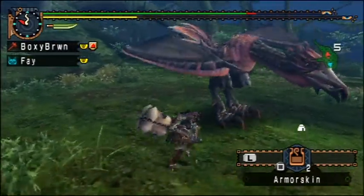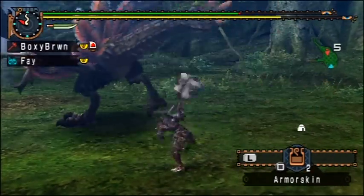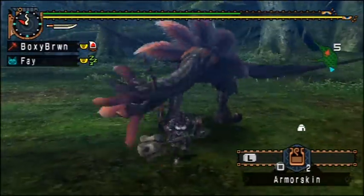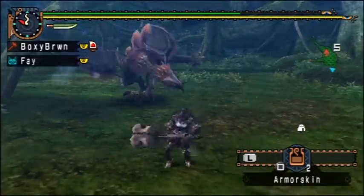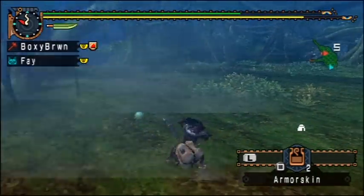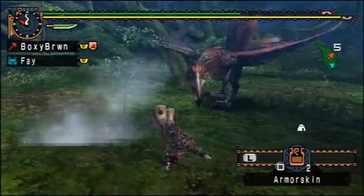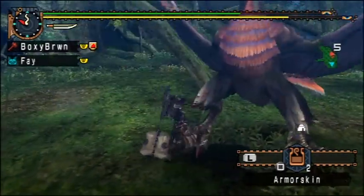I certainly can't wait for the 9-star missions. There's one mission in there where a G-rank monster is thrown at you — it's actually tougher than a normal G-rank monster because it has more health and more defense. It's almost impossible unless you go to multiplayer, bring G-rank weapons, and do it. I've been able to do it, but that was through a lot of crying, pain, and frustration.